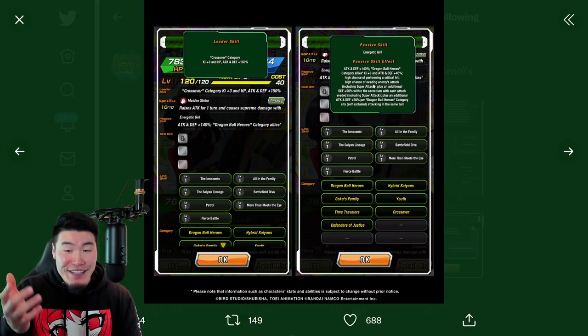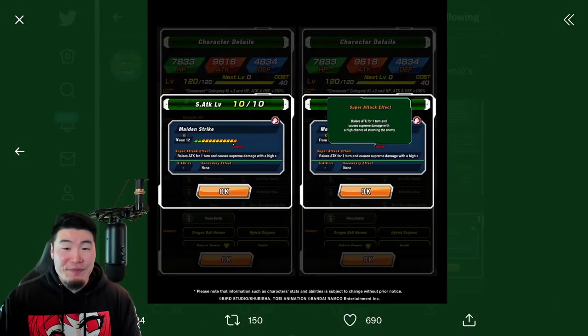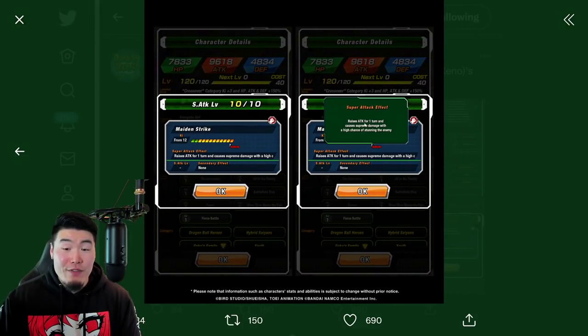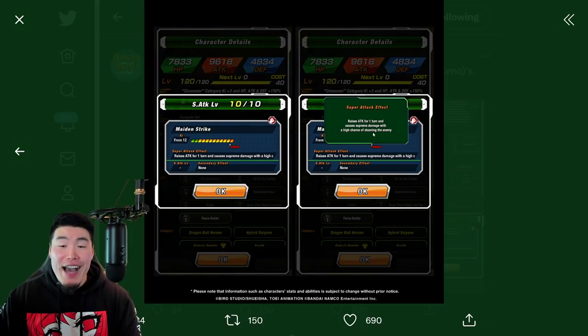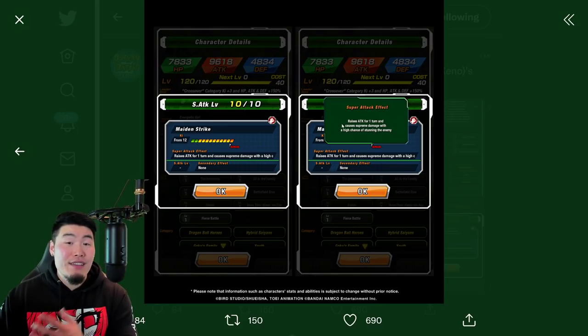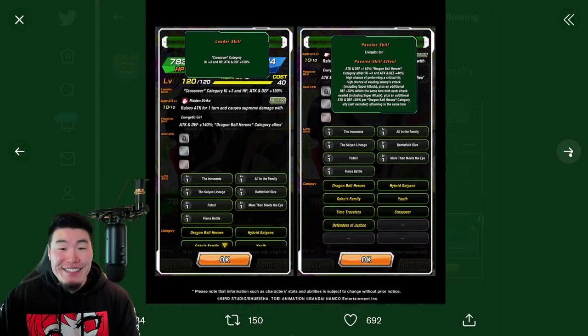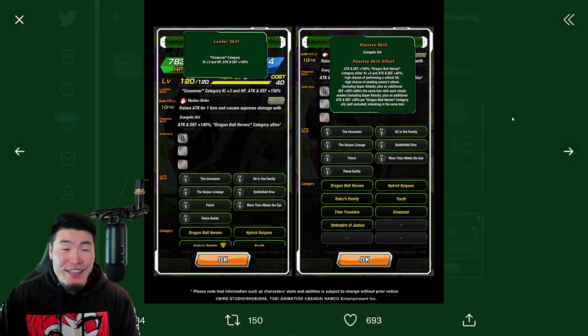So that's the Pan. Her links are Innocent Idol, Saiyan Lineage, Battlefield Diva, Patrol, War of Wits, and Fierce Battle. Categories are Dragon Ball Heroes, Hybrid Saiyans, Goku's Family, Youth, Time Travelers, Crossover, and Defenders of Justice. Her Super Attack raises Attack for one turn and causes Supreme Damage with a high chance of stunning the enemy. I almost forgot she also has a high chance to stun — of course she does. This Pan is really good, guys. Really good. And honestly I think that's doing her a disservice, because she is actually very broken, just like the other two.